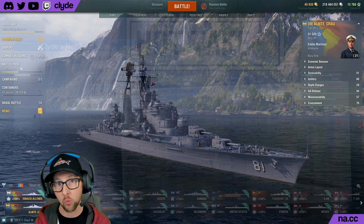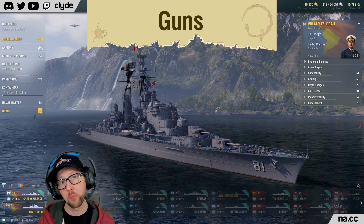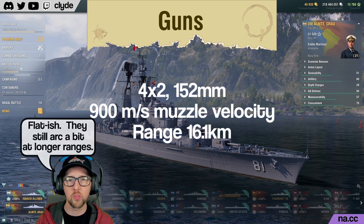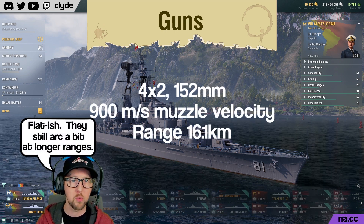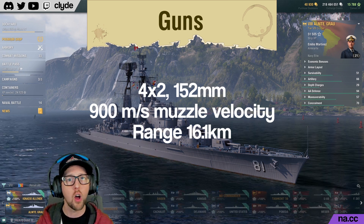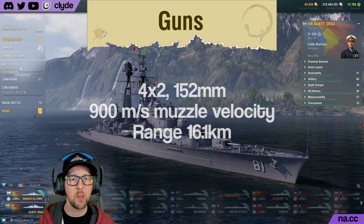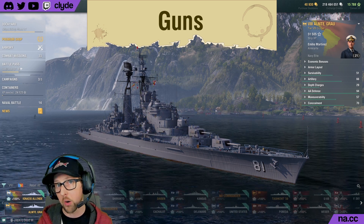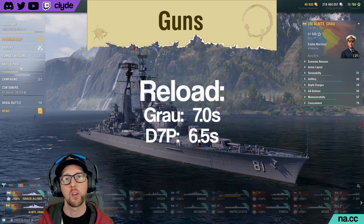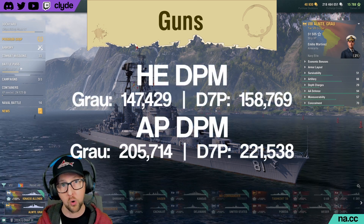Sounds simple enough? Great, let's get to work. We'll start with the guns. For those of you who unlocked D7P in the dockyard a while back, these guns might be very familiar already. They have nice flat arcs with an initial muzzle velocity of 900 meters per second, and they've got a range of just over 16 kilometers. In nearly all attributes the guns on Grau are identical to those on the D7P, with the exception of reload. Almirante Grau has a 7-second base reload whereas D7P has a 6.5-second reload, and that results in slightly higher DPM for D7P over Grau.